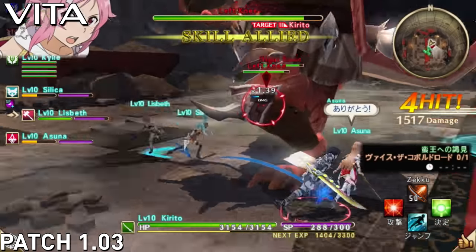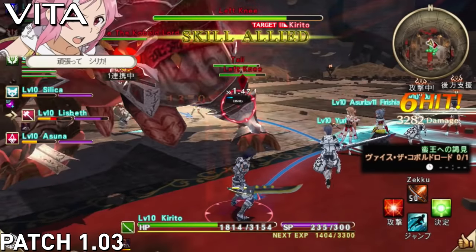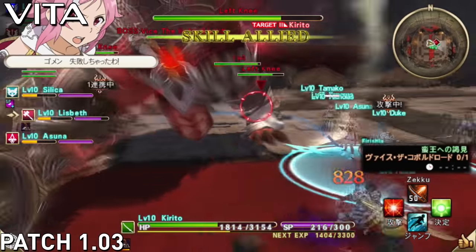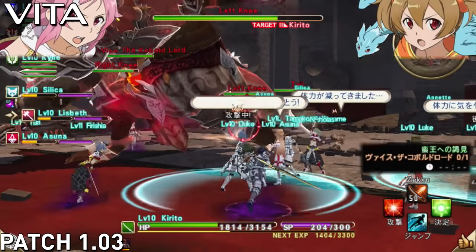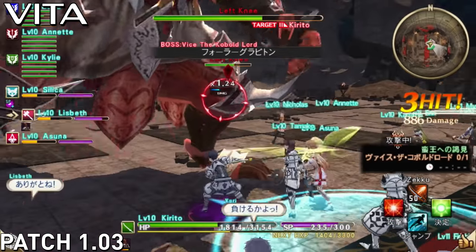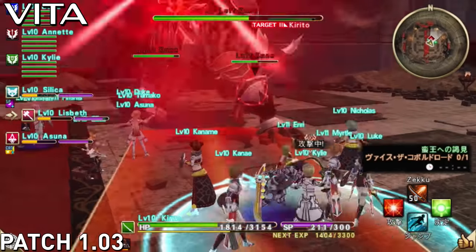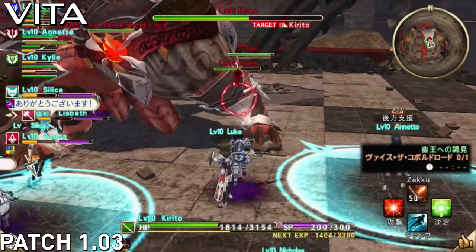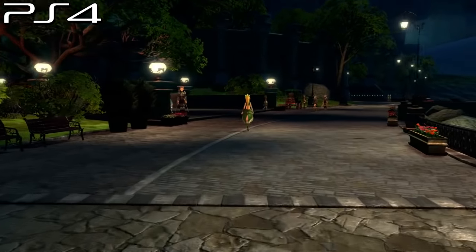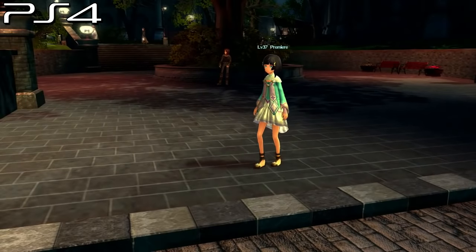My main concern at the moment is what's going to happen with future patches, because one of the next patches is going to be a tower defense type dungeon mission, and I want to see how the game performs in a tight enclosed space on the Vita with waves of enemies and other NPCs on screen. For those wondering, the Vita version is 2.8 gigabytes from the Japanese version and 18 gigabytes on the PS4 version. So if you are getting a digital version, keep that in mind. If you're getting physical, you probably don't need to worry about that.